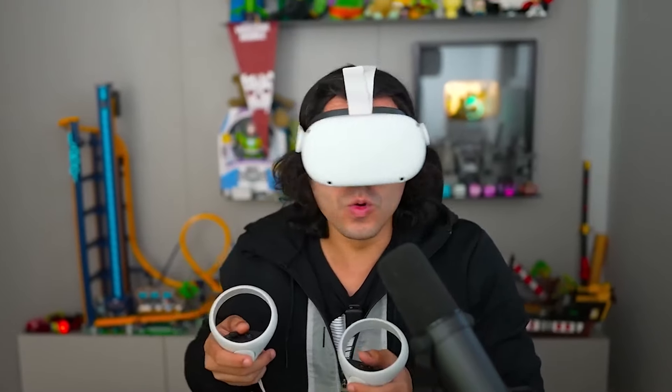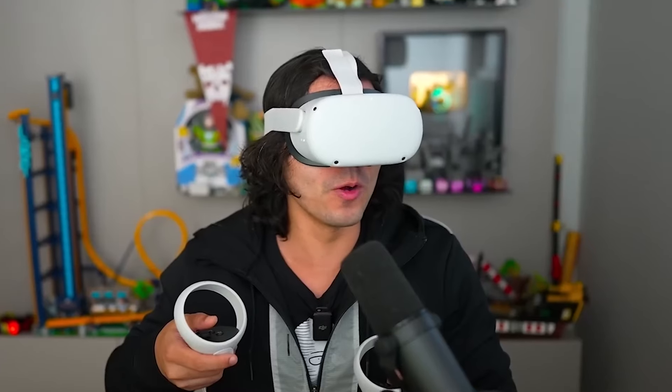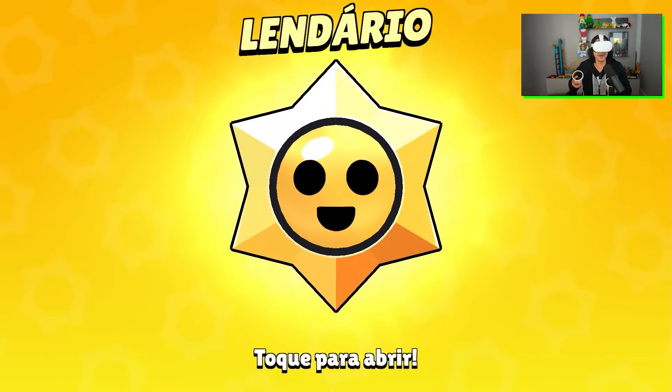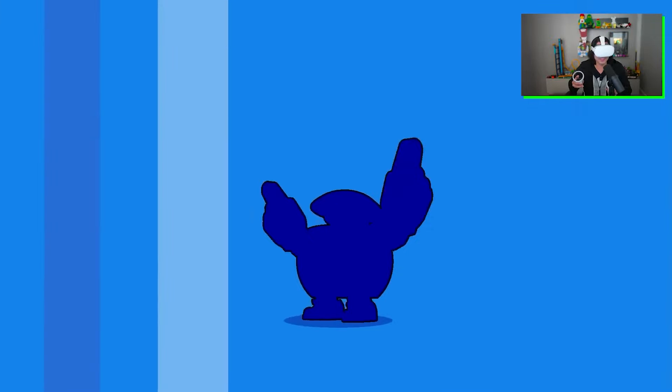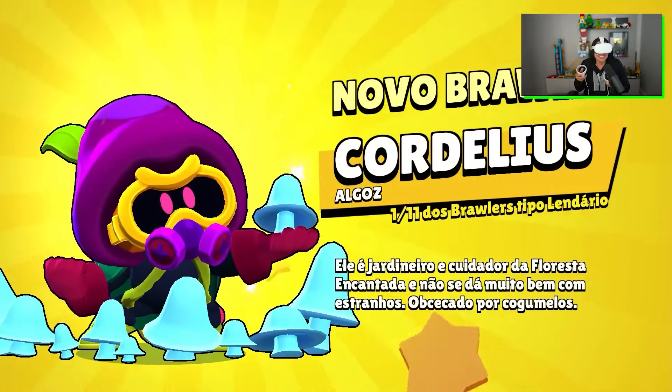The next device is the virtual reality Oculus Quest. I can play Brawl Stars here and you're seeing the Brawl screen in really nice resolution. First legendary star drop opened — we got a skin that appears to be Daryl's. Very nice. The Oculus is pretty lucky. Second star drop: no way, we got a legendary brawler — Cordelius! I can't believe it.